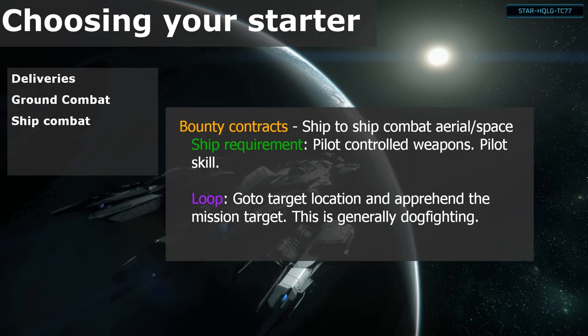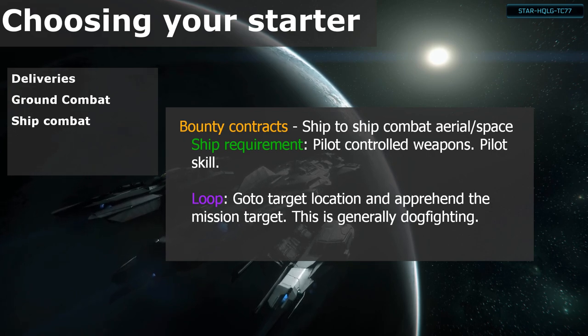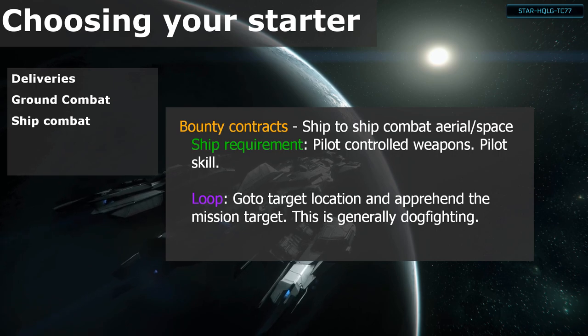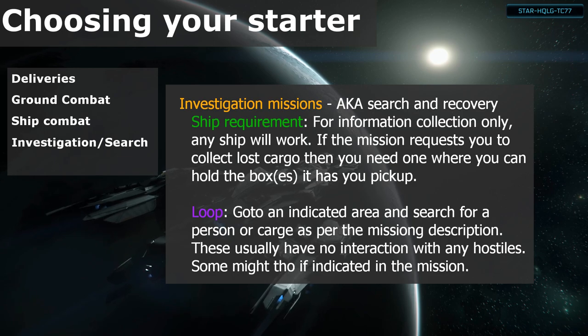Bounties: there are space combat and ground FPS combat bounties. You won't have access to the ground ones right away and will be restricted to ship-to-ship combat. This has an element of pilot skill involved, so may not be the easiest to get into right away. Investigation and search: these usually have no interaction with any hostiles. They are primarily the type of go here, read something, collect some info, report back.